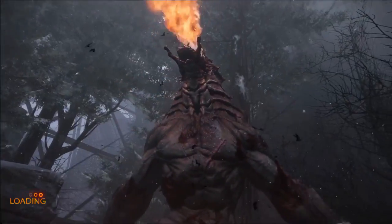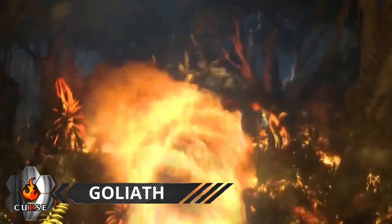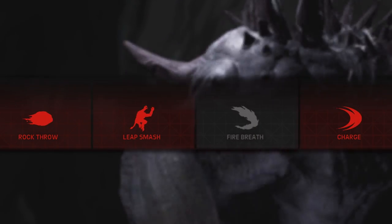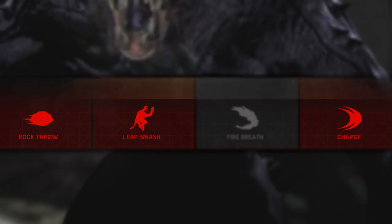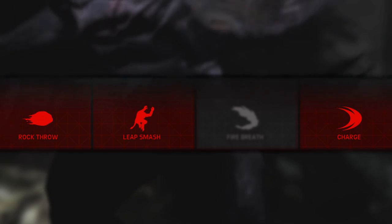Hey everyone, Andrew here, filling you in with some tips for playing as the Goliath in Evolve. Prior to spawning as Goliath, you will need to choose what abilities you want to put your first three points in. I like putting one point into my Leap Smash, Rock Throw, and Charge, as it will grant me the best utility and mobility, which are important to utilize early.